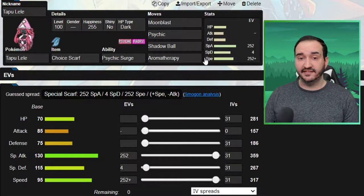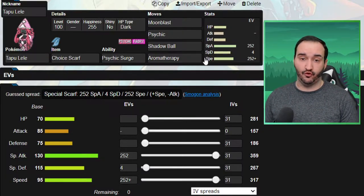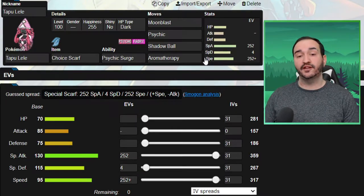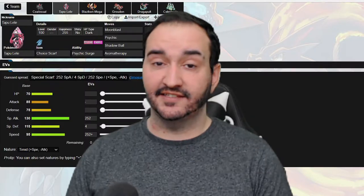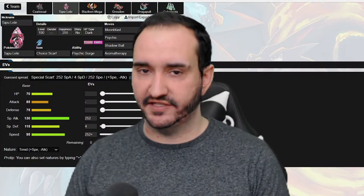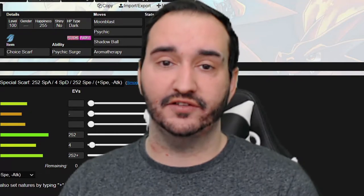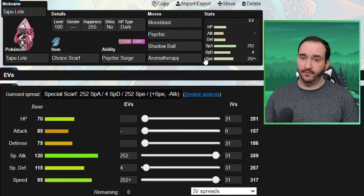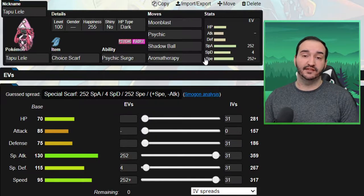Our next mon is sort of a double-edged sword. Tapu Lele is pretty much my only response to a devastatingly strong High Jump Kick from Mega Medicham — at least I'd be able to switch in once, maybe even twice. We're not running defensive, we're running Choice Scarf. Our three attacking moves are Moonblast, Psychic, and Shadow Ball. I considered Psyshock over Psychic because of the Sylveon, but because we're a Choice Scarf set, I don't think it's going to matter that much. I ran some calcs — Sylveon is more likely to be running a physically defensive set anyway, so the damage output difference is almost negligible. The item is, of course, Choice Scarf, as we want to outspeed the Medicham if we do end up switching in on it.